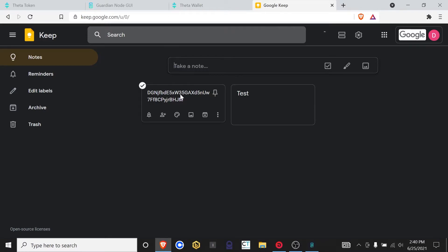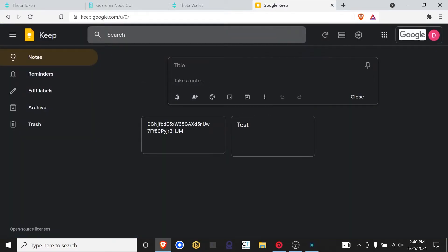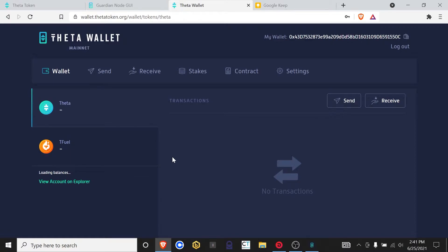Here you can see I have a Divi address in Google Keep. What I'm going to do is go to my Theta wallet, copy the address by clicking on the clipboard icon, go to Google Keep, and paste it. I'll call this the Theta address. This is a public address, so there's no security risk in sharing this. I'm going to send Theta to the wallet and we'll be back when it's there. And there we go — that took about one second. As soon as I sent it over, it showed up right here.